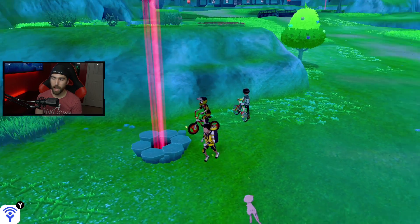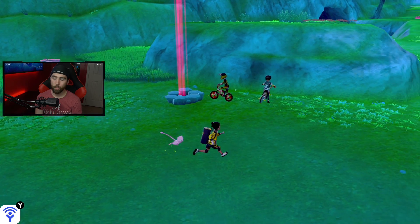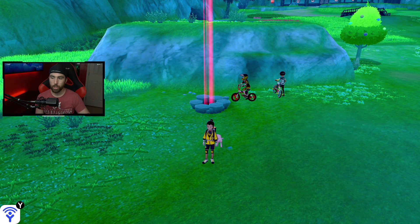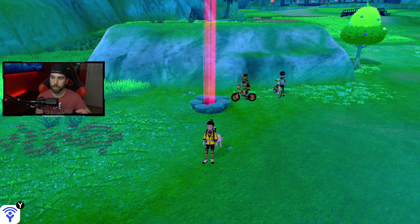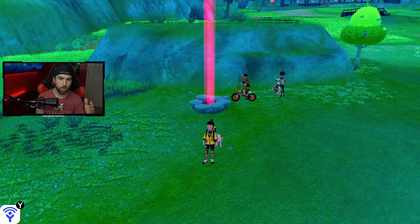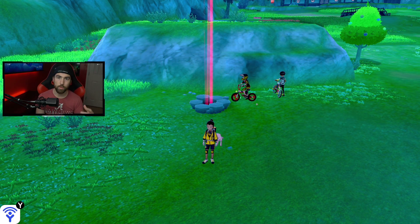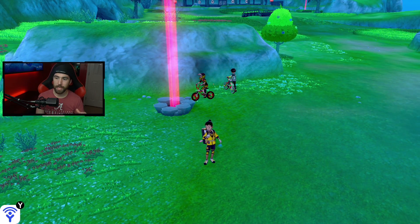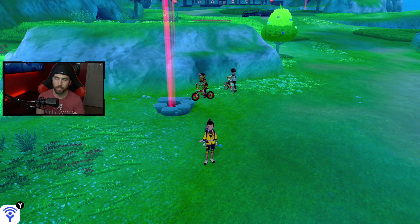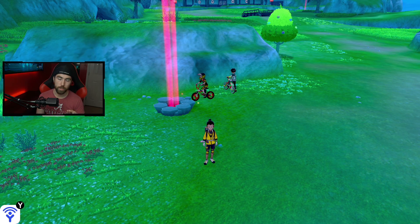The next thing you're going to want to do is activate the day skip glitch. There are a couple of different ways to do it. One way is going into the den, hitting invite others in the den raid, pressing the home button, skipping the day, coming back in, and then backing out of the den — but that takes a little too long. There's another method that's been around for a while that allows you to skip days a lot quicker, and I really want to explain it in detail because there are a couple of things that will slow you down that you need to avoid.